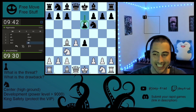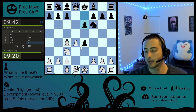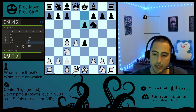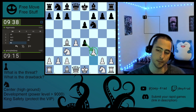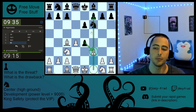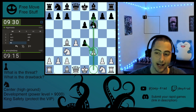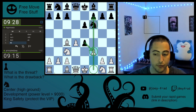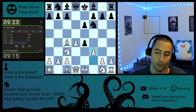So black goes e6. This blocks the diagonal and opens up his dark square bishop, but now his light square bishop can never come to this diagonal. So what we're going to do is play f3, and what this is going to do is offer him another pawn. If he takes that pawn, our rook will be unobstructed on the f-file when we castle — that means we're going to have an extra attacker on this knight. If we have a pawn on f2 and we're castled, our rook is not pressuring this knight. Big difference.